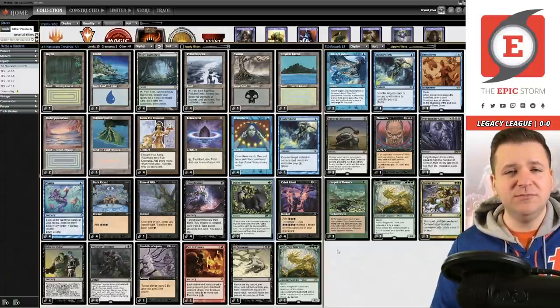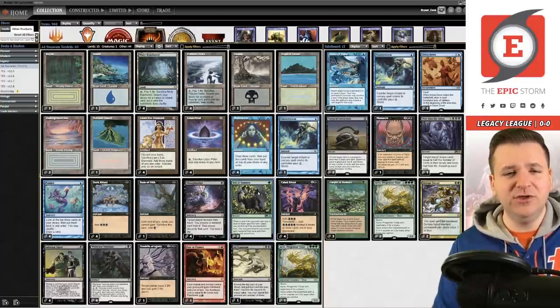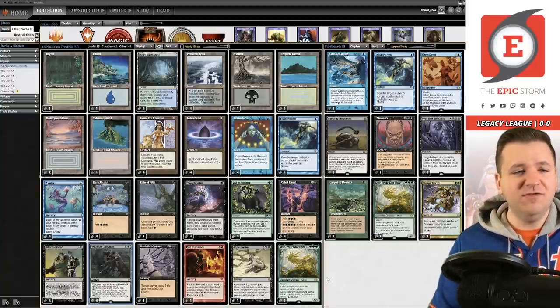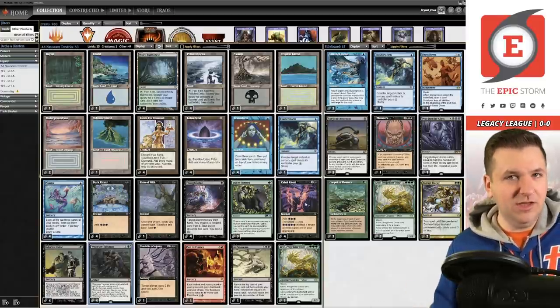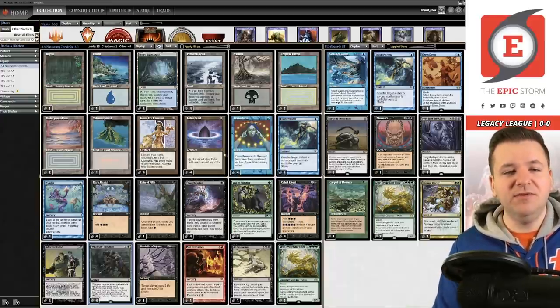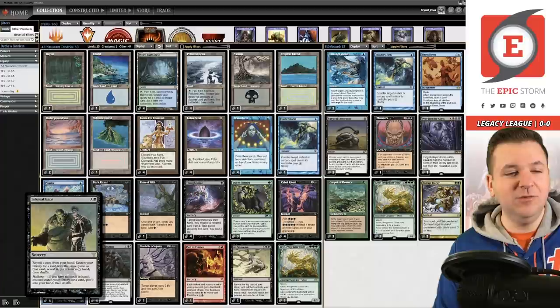In the joke video I played four Veil of Summer — four could be correct — but today we're playing a single copy of Flusterstorm. Why? We added four Wishclaw into our deck, which changes how this deck plays because now we can win 'on the stack.' We can put Infernal Tutor on the stack, sacrifice some Lion's Eye Diamonds, and if the opponent goes to Force the Infernal Tutor, we activate Wishclaw to get Veil of Summer. But wait — do you see the problem? Veil of Summer draws a card.